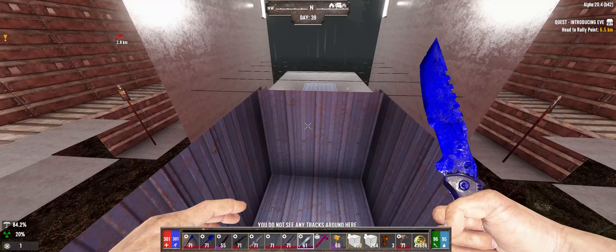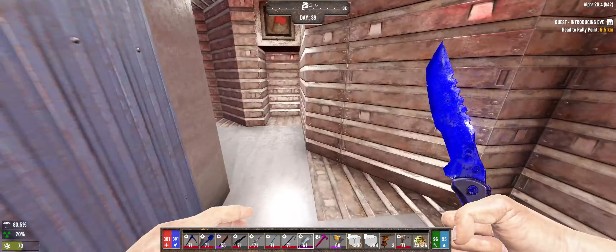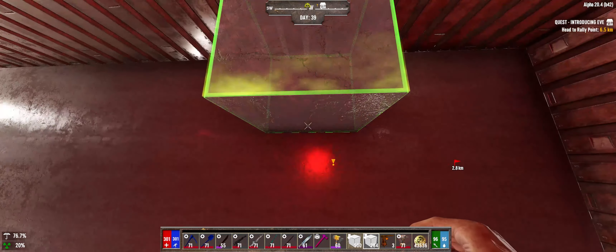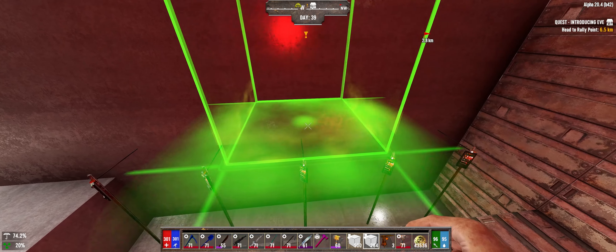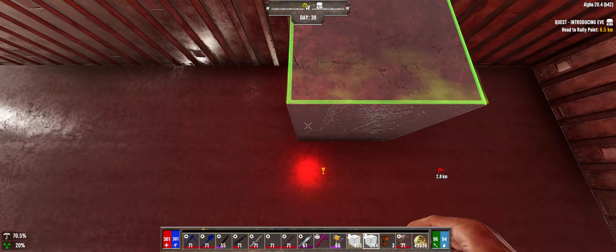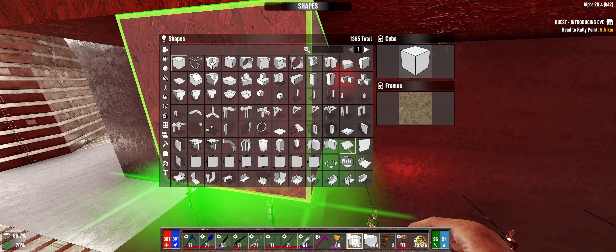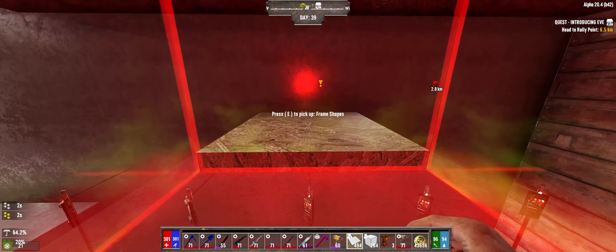We've got a plate here, so I can repair this plate, but I can't repair the block in front of it. What I was thinking is if we could place some blocks up here, and then place sheets on top of the electric fence, we might be able to jump up on top there, glitch through, and then we could see the front face. Let's just test to see if that works. We'll try it with a plate first — I don't think there's going to be enough room, but we will try.